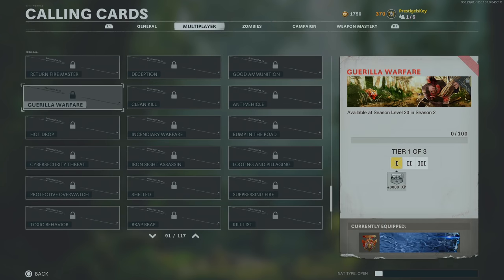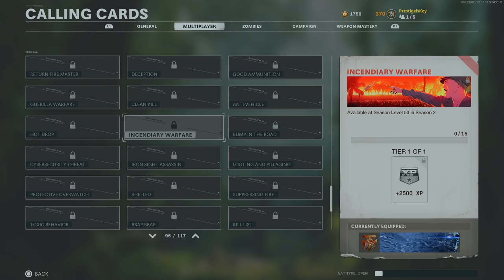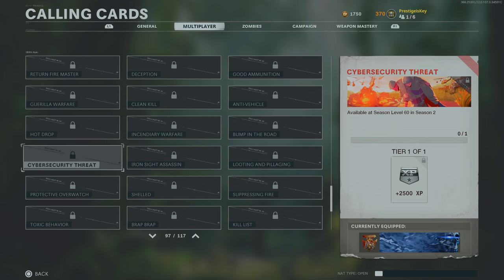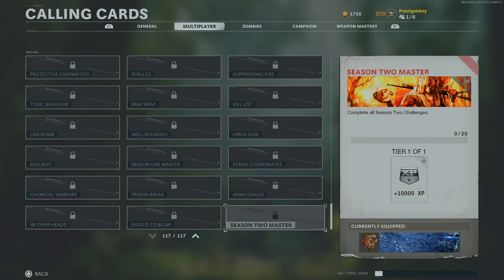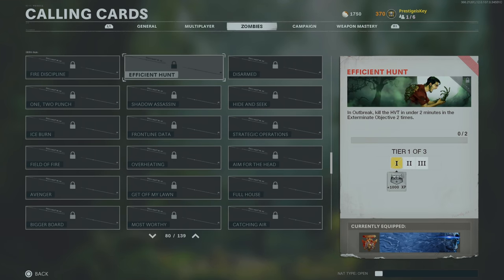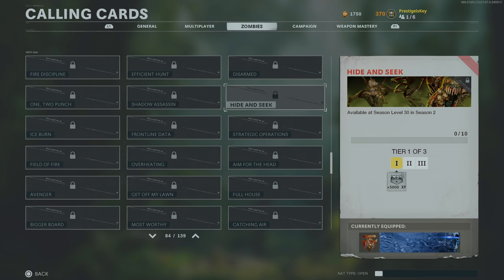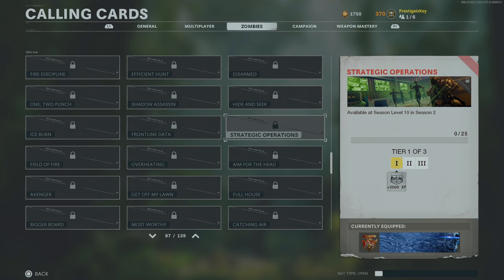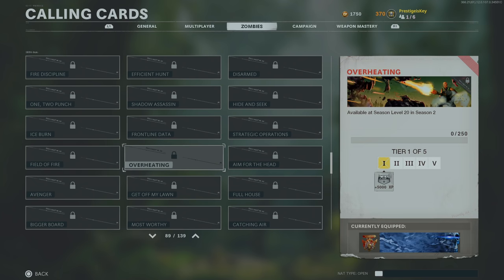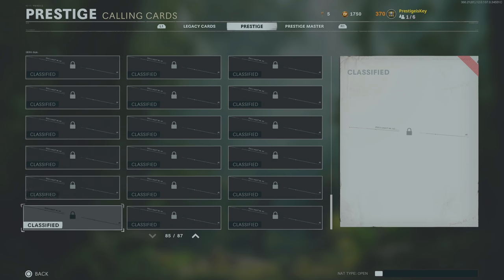Another thing we're able to see early right now in-game are the new calling cards coming in Season 2 — this includes the Outbreak calling cards, the zombies calling cards, and the multiplayer calling cards. Most of them look really decent, especially the Outbreak calling cards which are super colorful. I also had a peek into the Prestige shop and noticed they added a bunch of new Prestige and Prestige Master calling cards that are currently marked as classified. You most likely have to reach a certain rank before seeing those, or maybe they're just classified until the update comes later tonight.